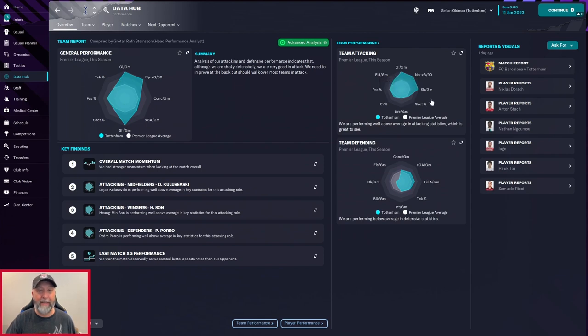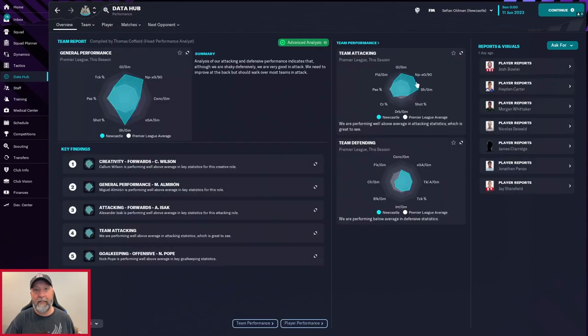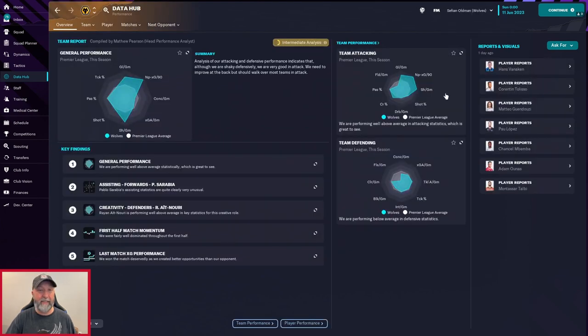Data hub-wise, everyone is generally the same — shaky in defence and very good in attack. You see some fantastic attacking numbers for Tottenham, absolutely leading the league. Everything else is Premier League average thereabouts. Even Newcastle has fantastic attacking numbers, and Wolves a little bit less. The non-penalty expected goals per 90 is really up there, as are shots per game — I expect all three teams to be right at the top of some of these categories.